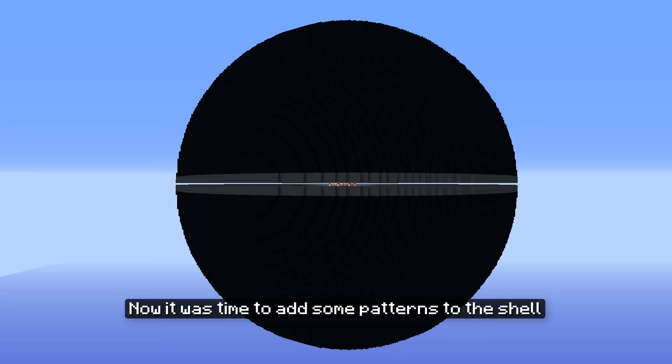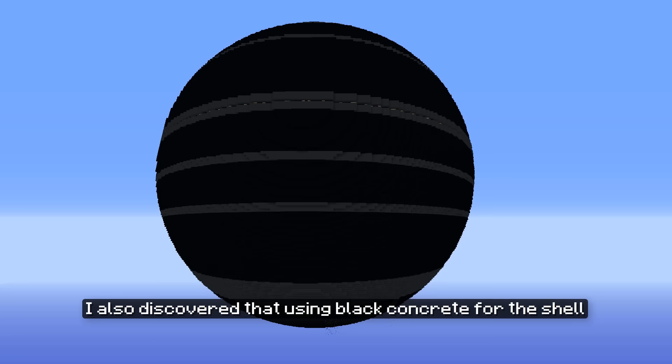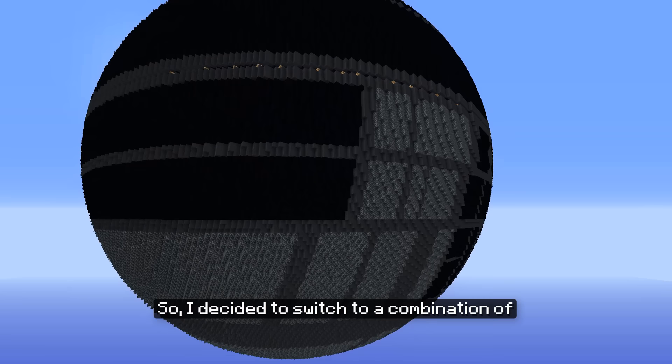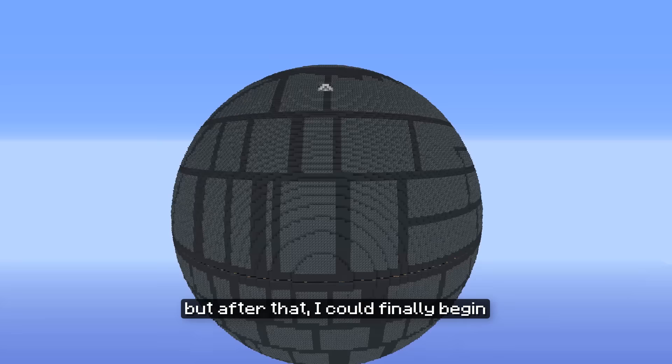Now it was time to add some patterns to the shell using Minecraft fill commands. I also discovered that using black concrete for the shell might not have been the best color choice. So I decided to switch to a combination of grey glazed terracotta and grey concrete instead. Adding patterns to the whole sphere took a few hours.